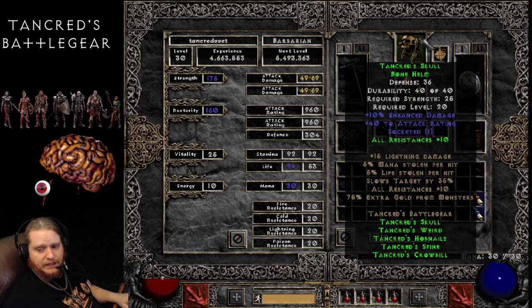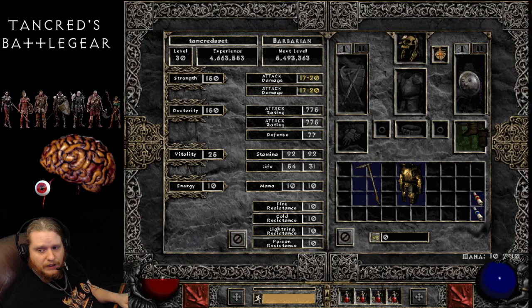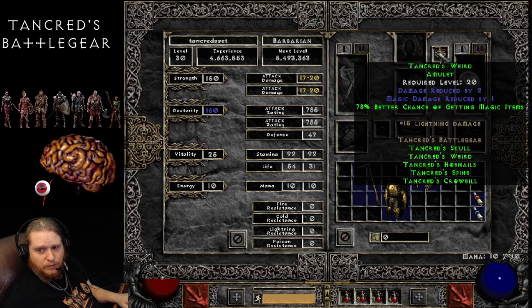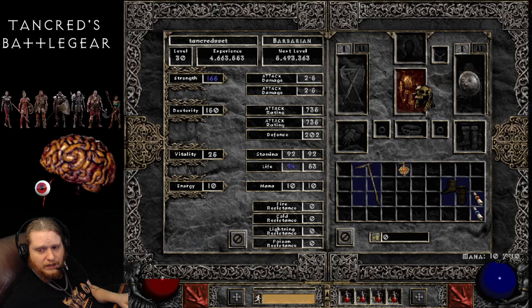It's an odd little set with some interesting options. The 10% enhanced damage on the helmet is nice, so if you were a melee character, perhaps you might run the helmet and the amulet so that you can get that 78% better chance of magic items along with the 10% enhanced damage and all resistances. If you were a sorceress and you wanted the magic find, you'd probably do the boots and the amulet. If you happen to have the plate mail hanging around, it does have 15 strength on it, 40 to life, pretty good defense, and you could tag that along with the amulet — or maybe just the helmet and the armor. That's not a bad combination for a melee character.